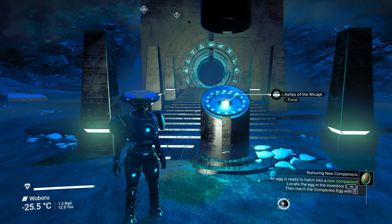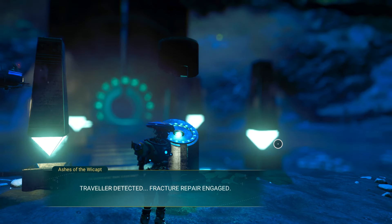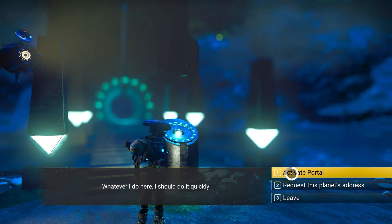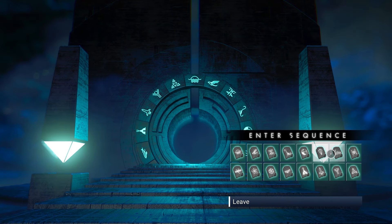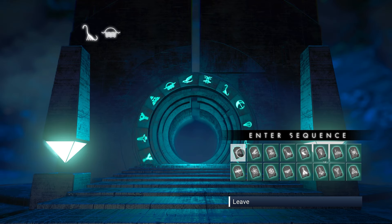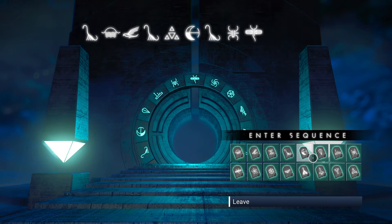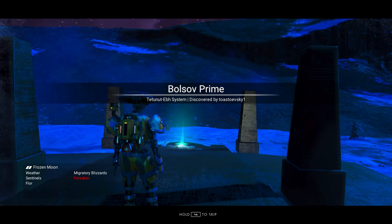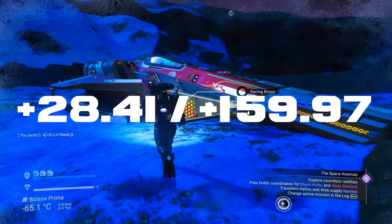Now for the last and final one, also in the Euclid galaxy. I really enjoy this one because it is a very beautiful mint green and white sentinel ship, and its supercharged slot layout is very unique. Once I'm done with the glyphs, take a screenshot or pause the video and make your way through the portal. Once through on the other side, you're going to come across this planet — all you want to do is make your way towards your ship and follow these exact coordinates.